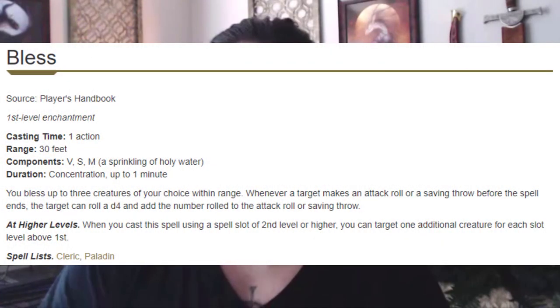As for the first-level spell we take from Fey Touched, I'm thinking bless. It continues our theme of making us super accurate — we can throw it on our great weapon master fighter, our animal companion, or ourselves, just making sure we're getting those attacks off all the time. Additionally, bless protects its own concentration, which is nice because concentration is one of our fatal flaws. We don't have a crazy high constitution save, and we are up close using concentration spells. That's this character's biggest weakness.